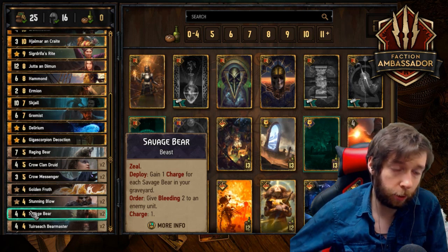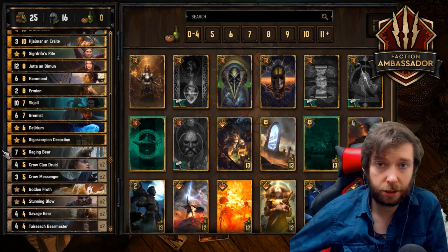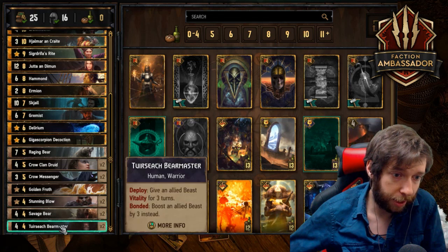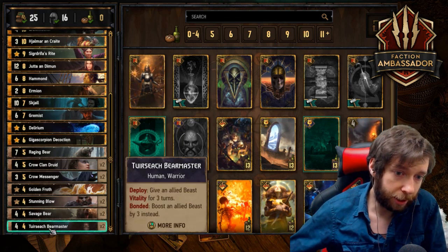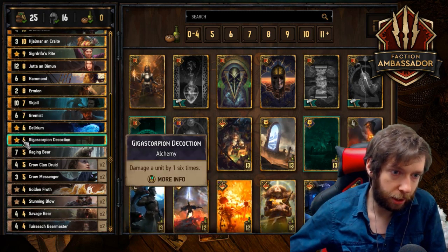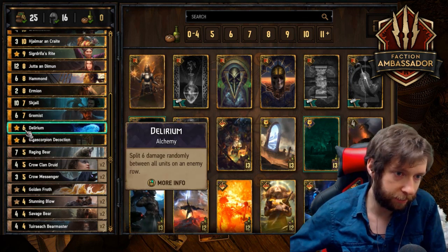Sometimes if the opponent passes round two, you'll play two Savage Bears round two. Savage Bear is what you're going to use to beat the opponent's Azir Javid, and it's also going to be used against Uprising as bleed damage. Bear Master gets value no matter what, so you never really need the bonded — but if you have the bonded it's better obviously. Then you have Delirium and Giga Scorpion.